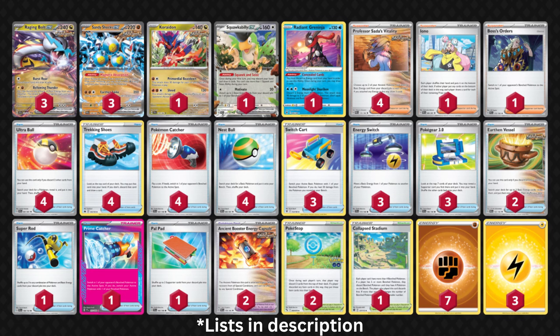Alright, 60-second summary of the new Raging Bolt EX deck. All the pieces are there to be good, but it feels like such a glass cannon. Raging Bolt does 70 damage for each energy you discard from your Pokemon. If you go second, that's up to a 210 damage attack right off the rip with Professor Sada.